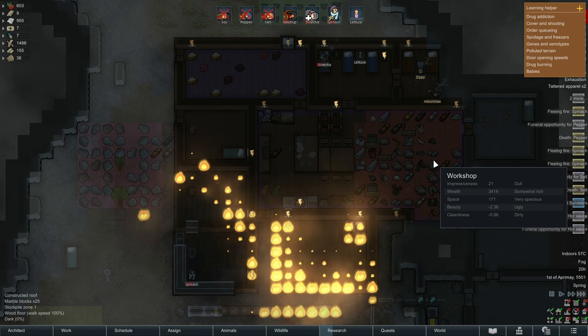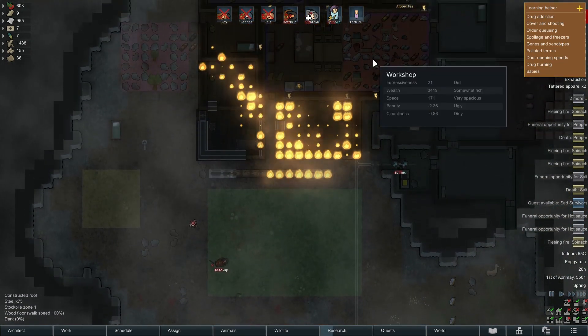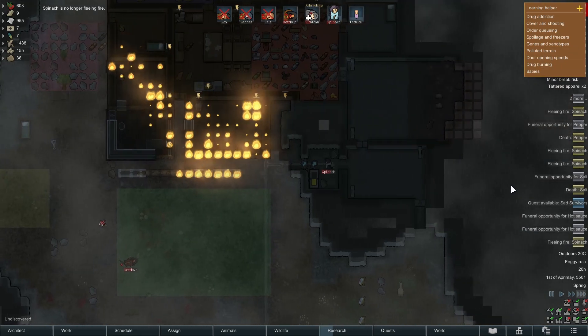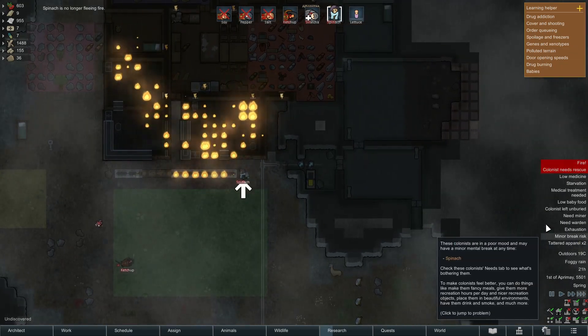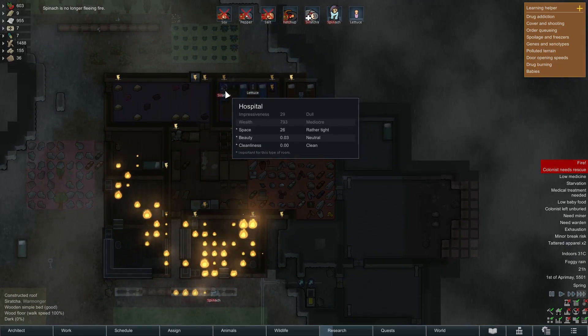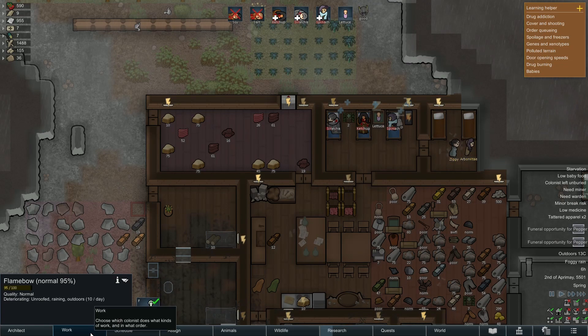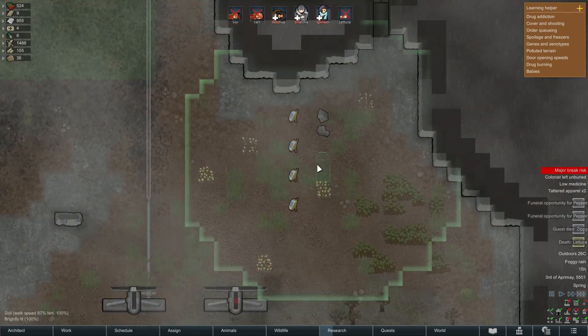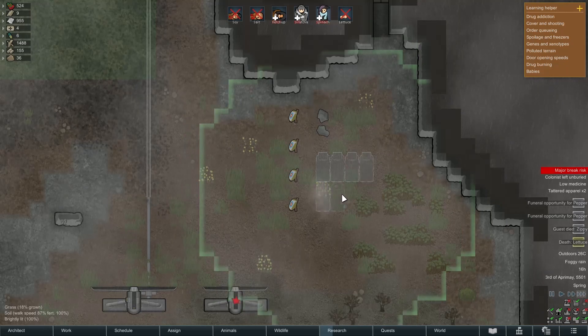Just a few moments later the heavens opened and essentially saved the run for us. The damage was absolutely catastrophic - we lost four colonists. We still had Ketchup, Sriracha, and Spinach, and we started putting everything back together.